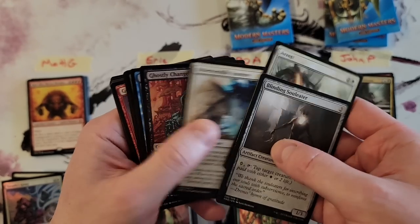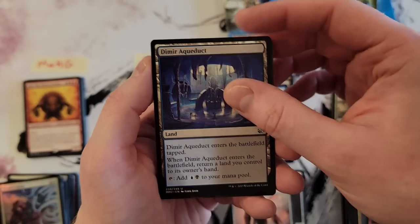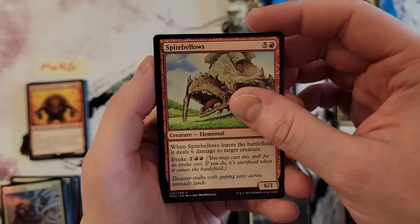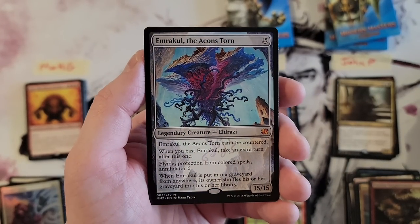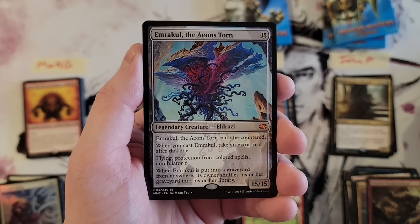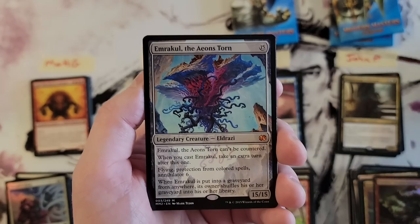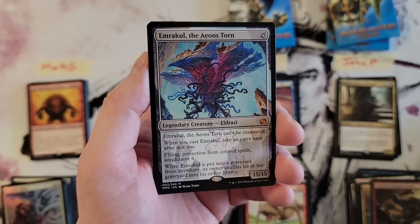My last two packs. Insect token, Ulamog's Crusher, Mirrodin Aqueduct — super faded, wow. Spite Bellows — you've got to be kidding me. I shuffled the packs! Emrakul shows up — I hope we have another mythic under here. Emrakul does look pretty spicy though, especially with the border treatment on this particular version.